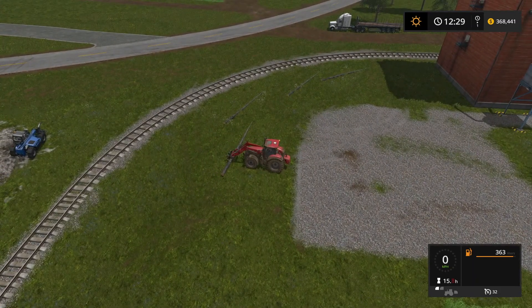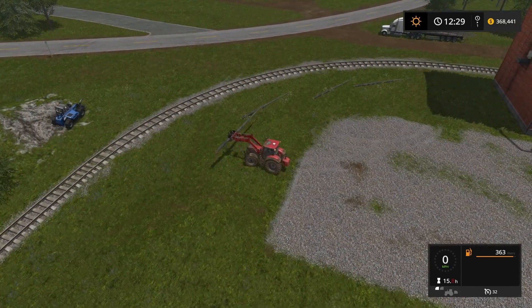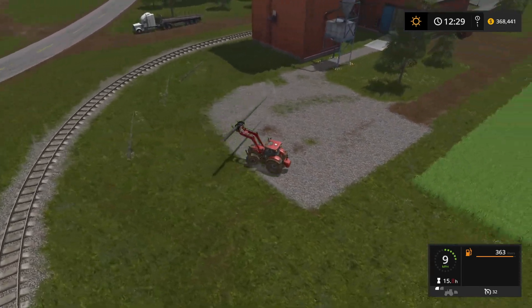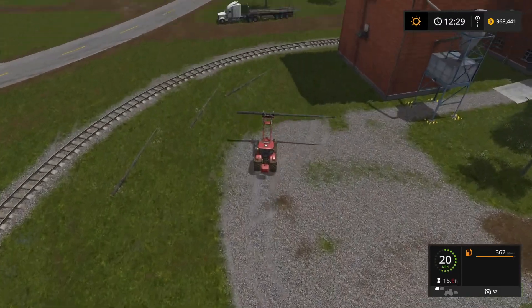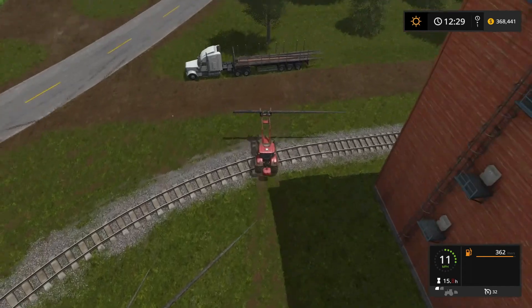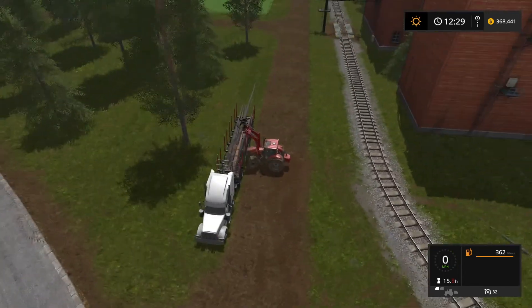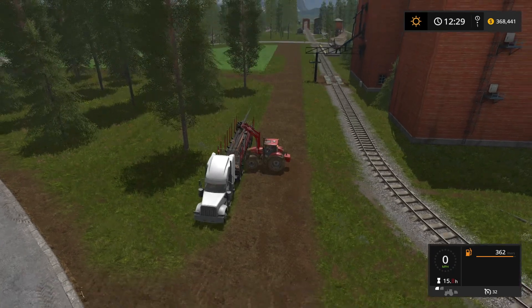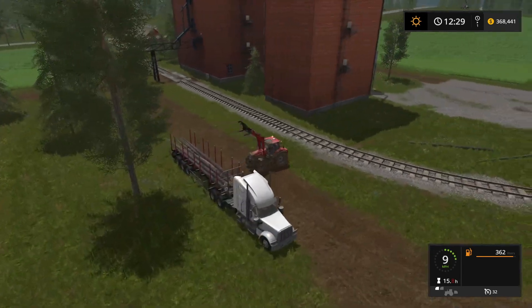That New Holland telehandler sitting over there to the left-hand side — I'm probably going to repurpose it. It's going to go down to the sheep. I'm going to get a pallet fork for it and start stacking wool pallets with it, because the tractor I've got down there has reached its maximum height on stacking pallets and that telehandler can go much higher.